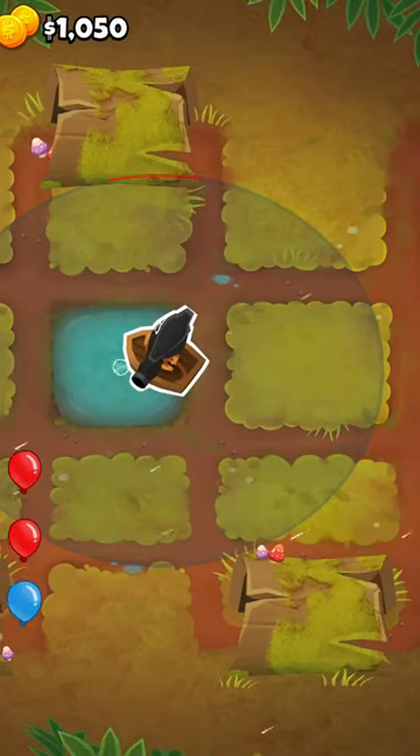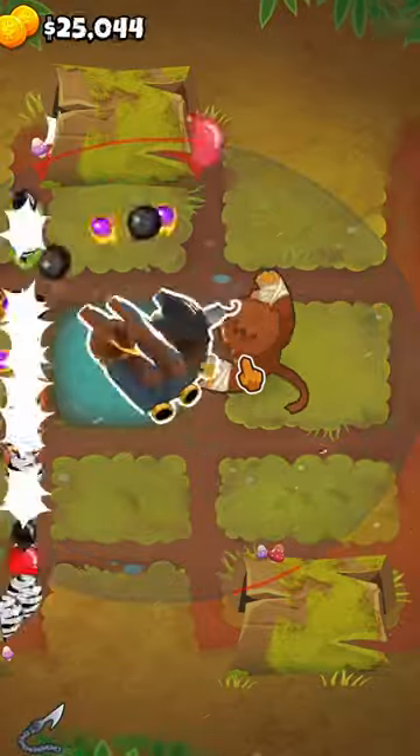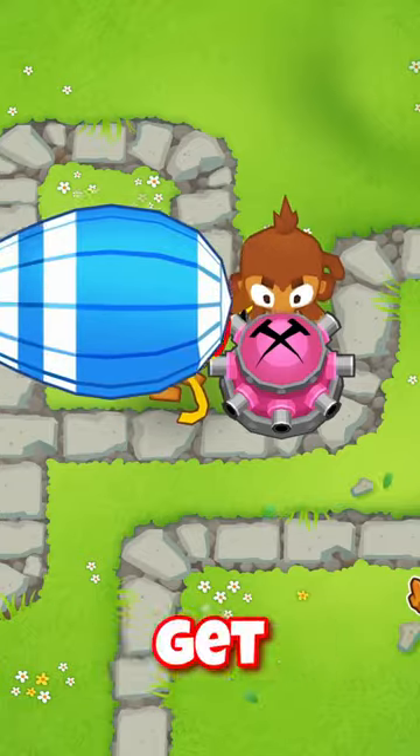Go on Logs and put down a 0-5-2 boat and Pat Fusty and defeat all 60 rounds. This is easy to miss because they are part of the hidden achievements, and this is why I often get the question.